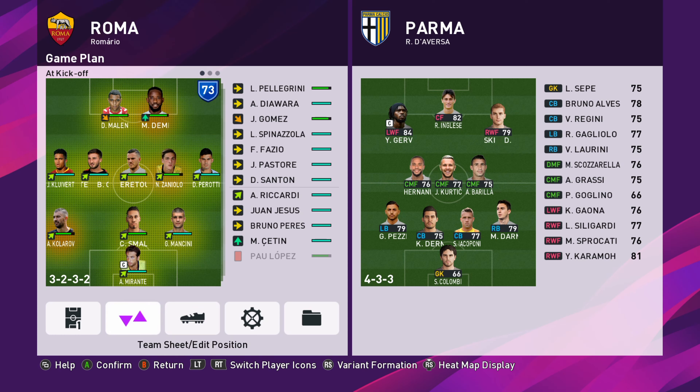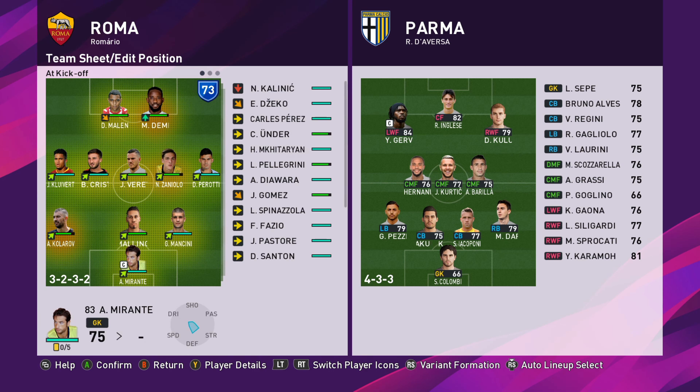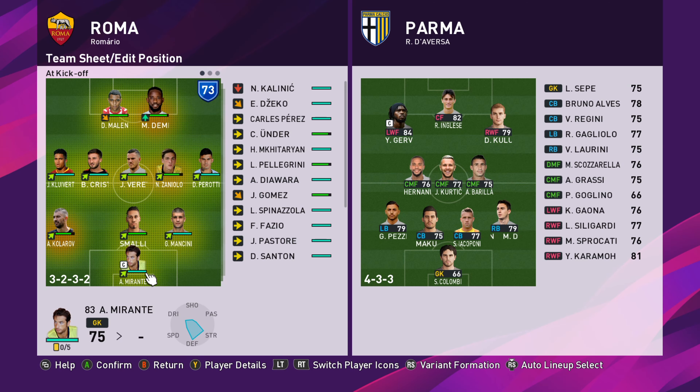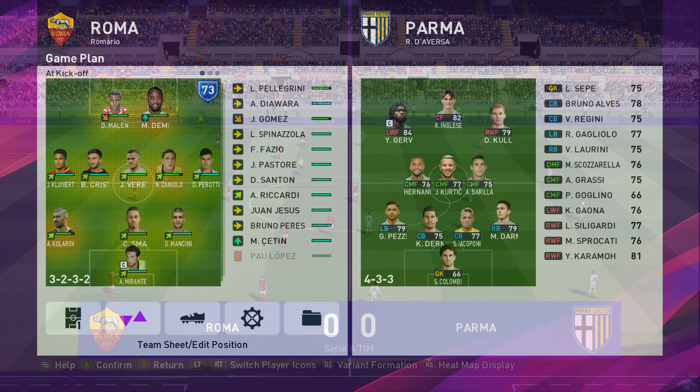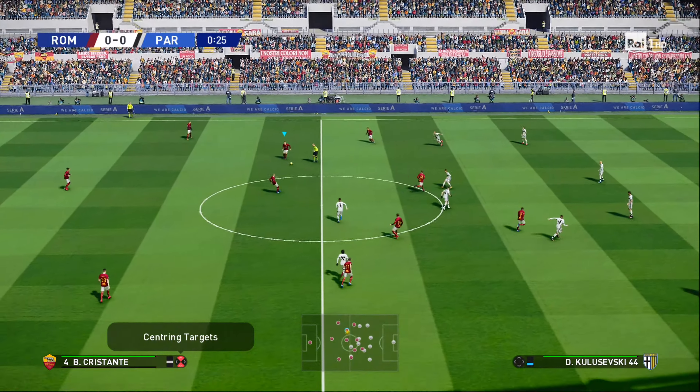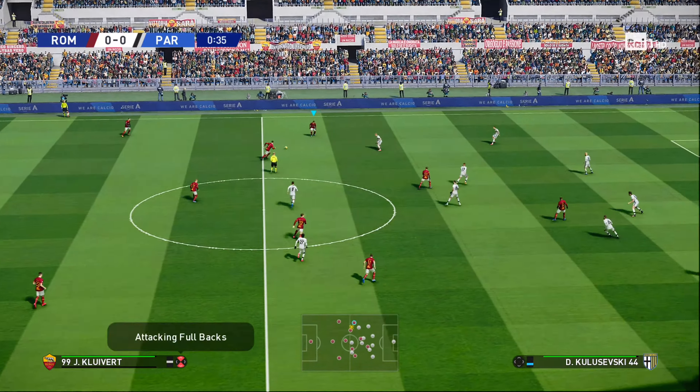Just a few changes to the starting lineup. Marlon comes in for Dzeko, Cristiante comes in for Pellegrini, Parossi comes in for Under. Smalling and Mancini come in for Gomez and Fazio. And also Marlon is in for the suspended Lopez. So here we are, up against Parma in Serie A, trying to get back to winning ways.